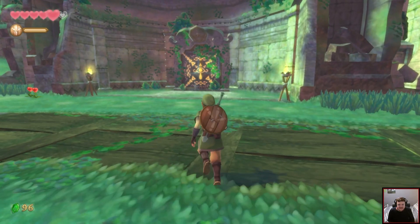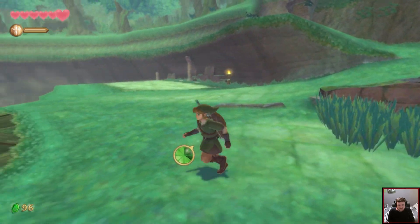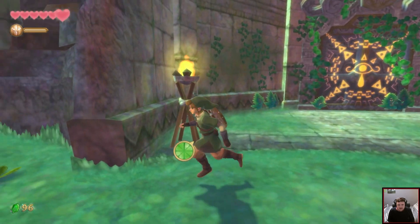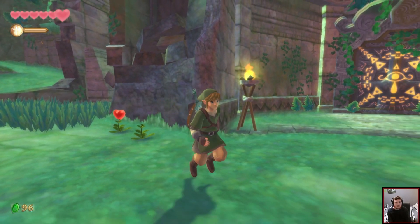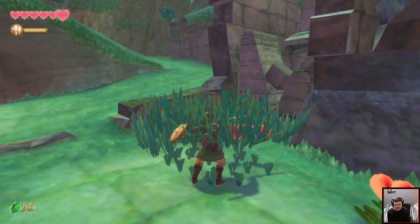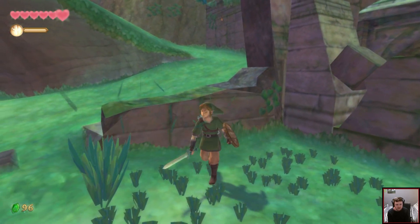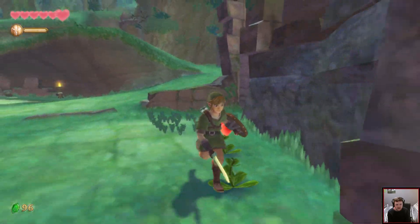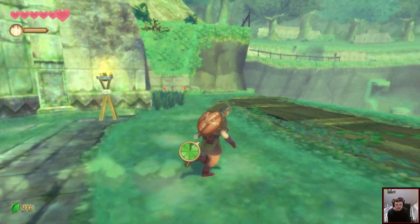I'll ignore that big black stake in the ground for now. I'll eat this heart. So what hero mode changes — there are no longer any heart plants or anything. You mostly have to get things on your own, but there are places to sit down all over the place and they heal you, even in hero mode. So you're supposed to use those to heal.